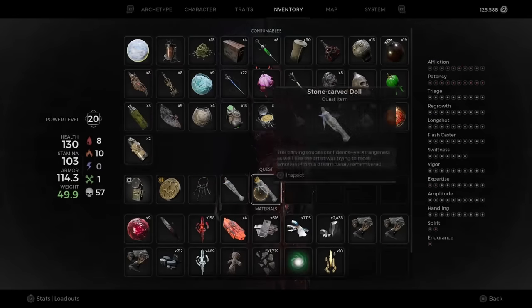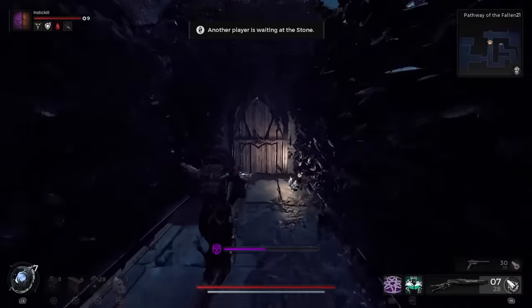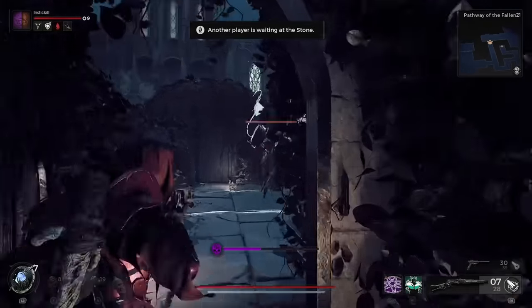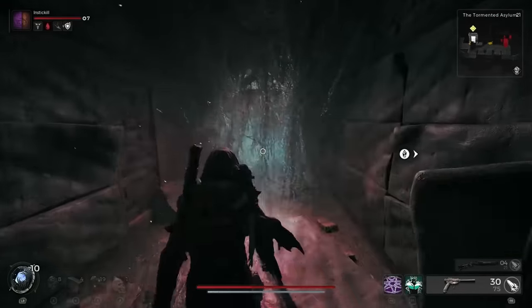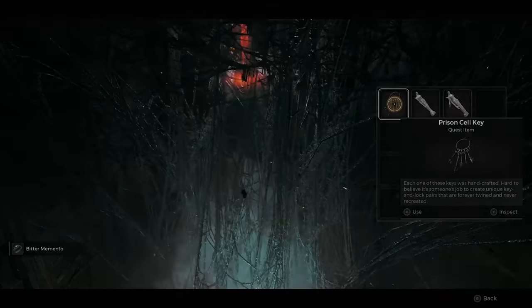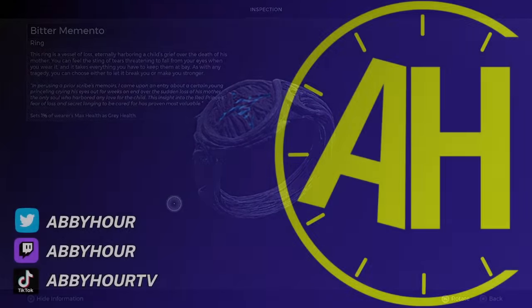The last thing you can do with the Memoriam Medallion Key is take it to the web. There was going to be at least one item in the DLC we'd be able to give to the Nightweaver's web in exchange for a reward, and in this case it's this medallion key. You need to have both areas in your adventure — make sure you have Morrow Parish (the Nightweaver's storyline) and also the Pathway of the Fallen dungeon. Progress the Nightweaver's storyline all the way until you're back with the heart, turning it into the dream world and accessing the web. Giving the medallion to the web will give you the Bitter Memento Ring, which sets 1% of the wearer's max health as gray health — a way to always have gray health without having to proc it another way.